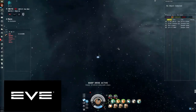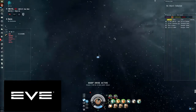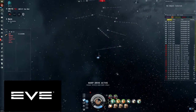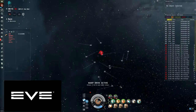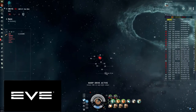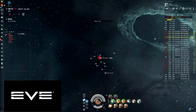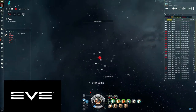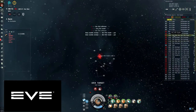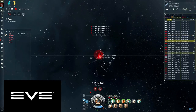When you land you want to immediately burn downwards with your afterburner on. In the first room the correct gate is the very bottom gate, which is this one here. Sometimes you're lucky and you don't get webbed and scrammed, but most of the time you do, as I have now. So the first thing you need to do is kill all of the Dire frigates.